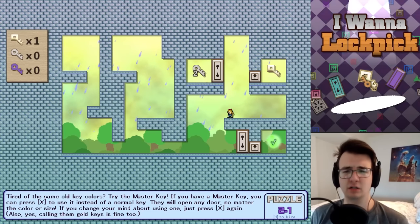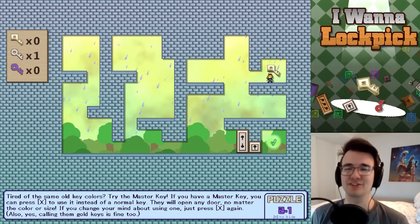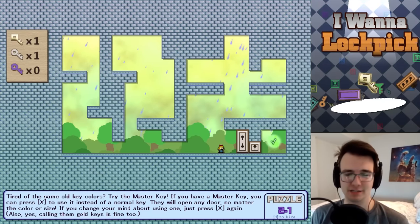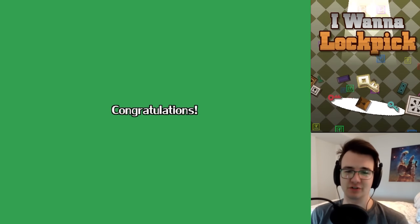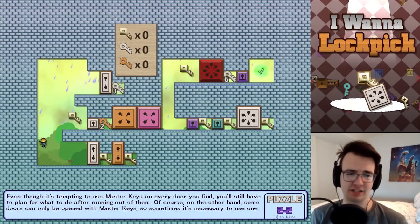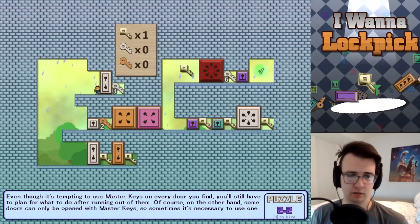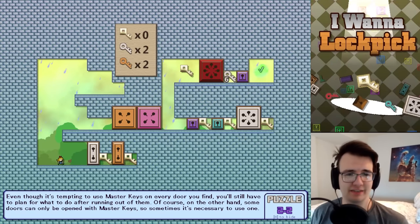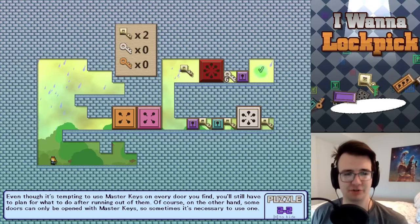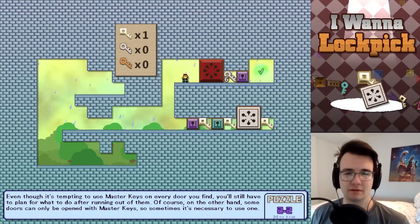Any door — does that include a double key door? It does. This level does not seem solvable otherwise. I could unlock like a 12-key door with a single key. It just has access to every lock. The idea is: I need two master keys to get through the big locks, so I pick up the double key, use all the white keys and orange keys, get two master keys — easy.